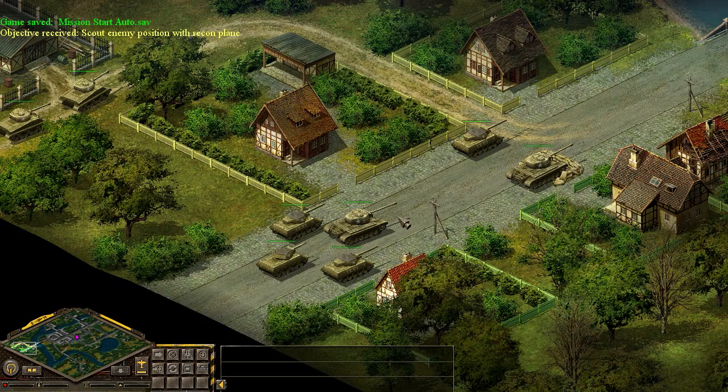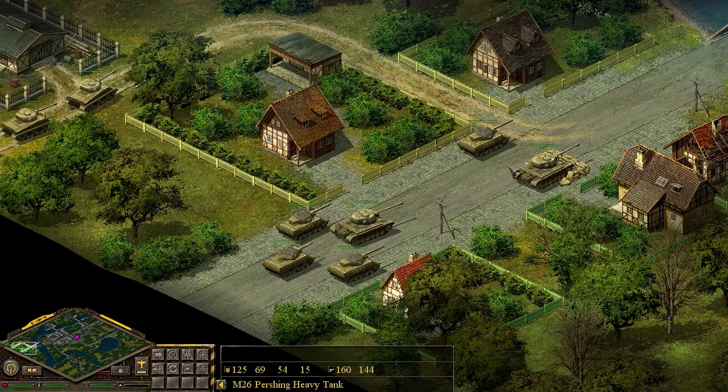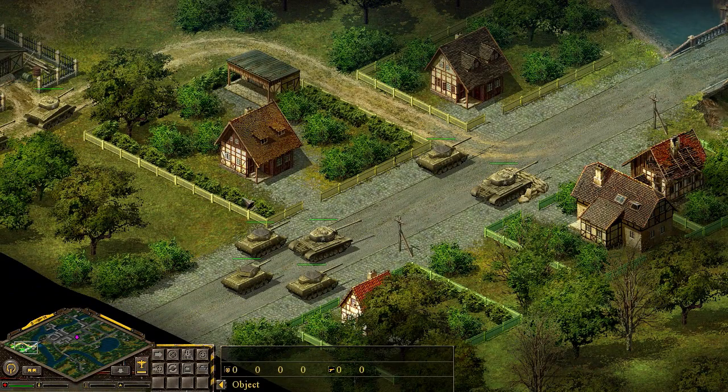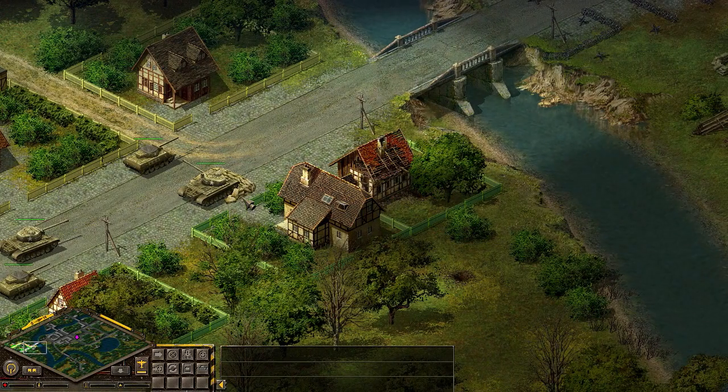Friends and fans, welcome back to Blitzkrieg. It's good to have you here as we take on the Allied Forces — we're playing as them now. We have a Jackson and a Wolverine here, M36 Sluggers. We've got Pershings and other vehicles here as well. Since we're playing as the Allies, we may even get some British units, but not quite at this moment. The game separates things into German, Allied, and Soviet forces.